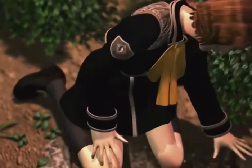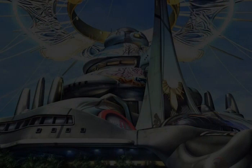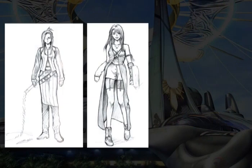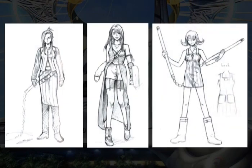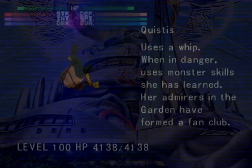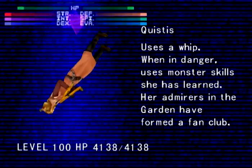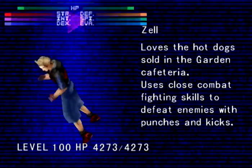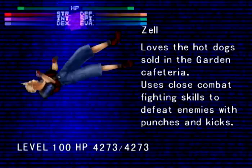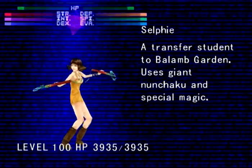Nomura first designed Selphie in overalls, but soon realised none of the other girls would be wearing a skirt. He wanted at least one female character to wear a skirt, so he gave Selphie a mini skirt slash overall hybrid instead. This short skirt actually has a direct impact on the mechanics of the game — specifically the scan controls. Those who have tried to perv on Selphie will notice that she is the only character in the game that cannot be rotated in all directions. No upskirt for you boys!